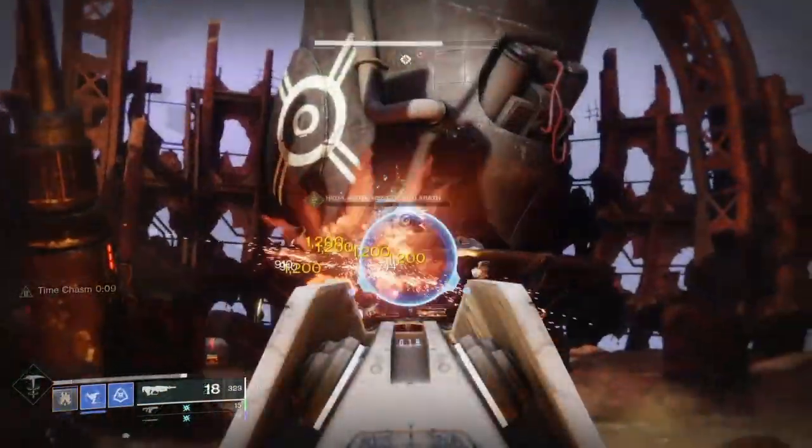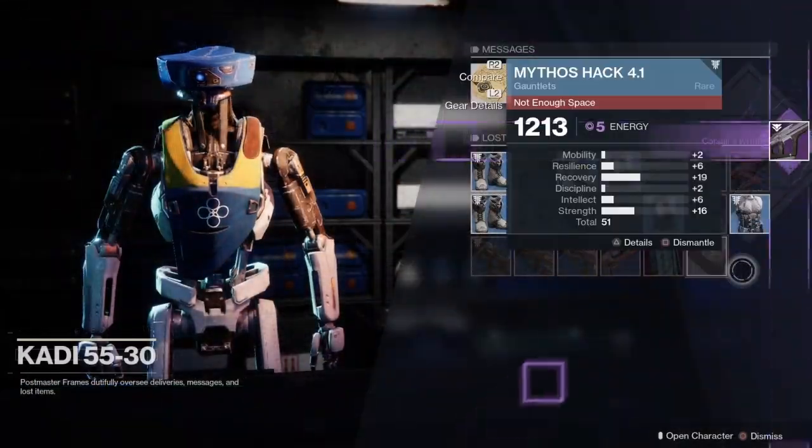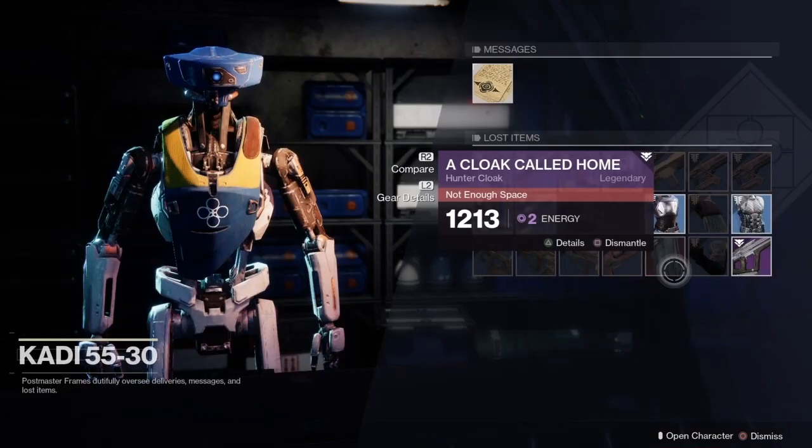Now that I have my artifact activated I have to go do a Wrathborn hunt so I can get my weapon. I'm going to spawn in, get on my sparrow, activate the quest, and after I kill the boss it's going to drop my weapon — or if you chose gear, it'll drop your gear.